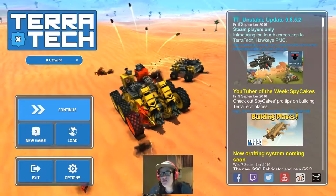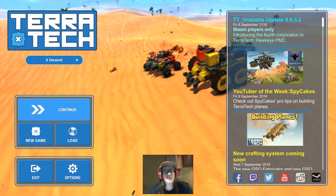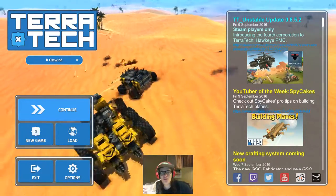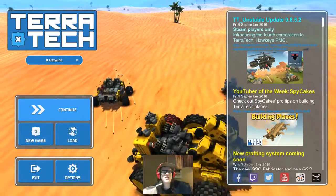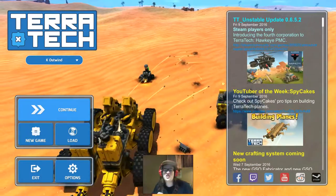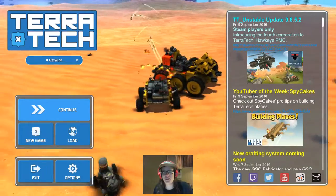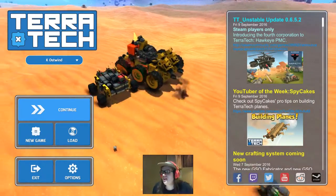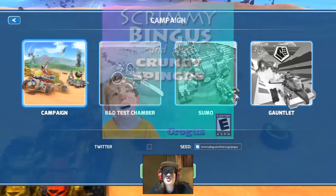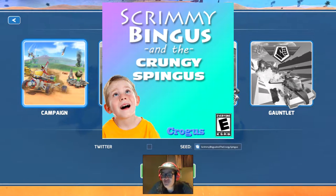That is freaking good. But more importantly, today's episode is brought to you by the developers of Terror Tech — no, I'm not being sponsored by them — but they have recently put out an update which puts in a whole lot more new content, and more importantly puts in a new faction: the Hawkeye PNC, basically your big gun totem mercenary dudes. Our seed today is 'Scrubbingus and the Krungy Spingus' and if you don't get the reference, I'm very sorry for you.